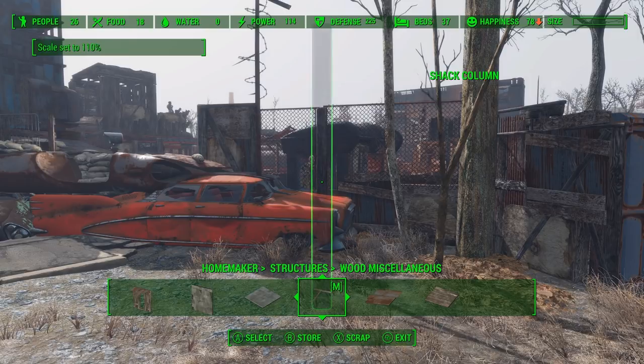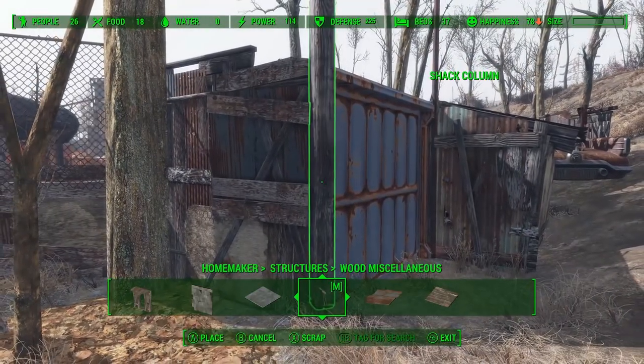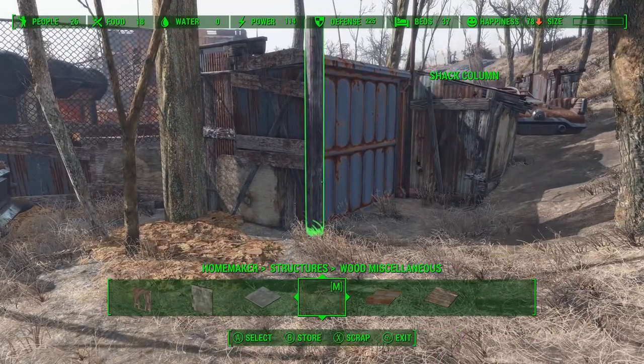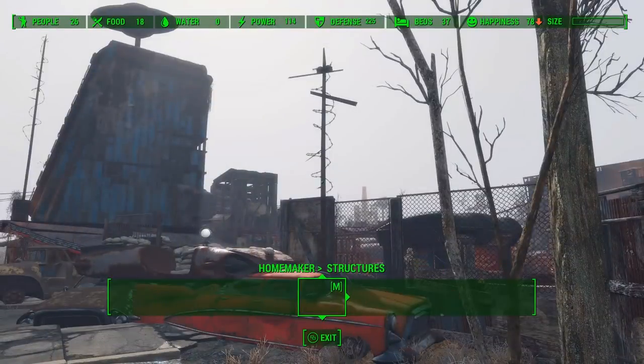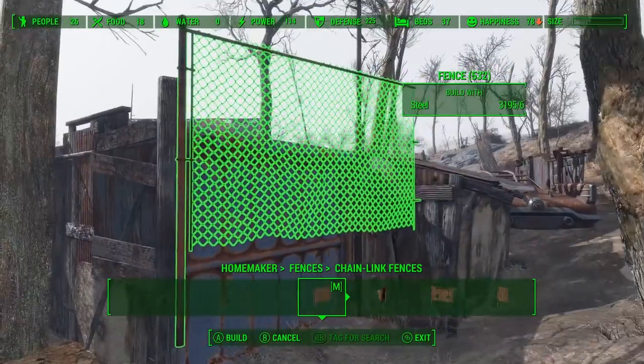We can also go ahead and add some of these window boards there to change up the texture a little bit and make it look kind of like a half-formed railing. For the backside railing, we're going to use one of these shack columns as well as some chain-link fence to change up the texture. The more different materials you can add in one structure, the more improvised it tends to look.